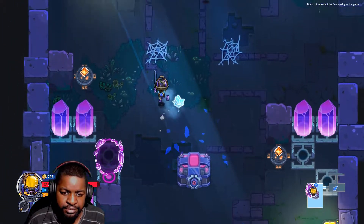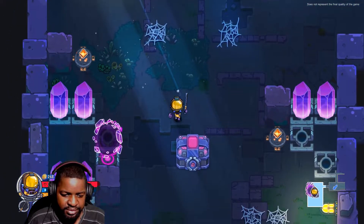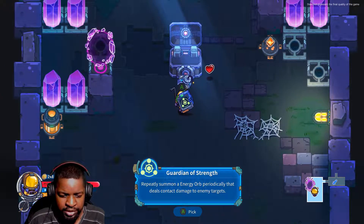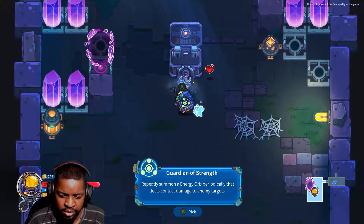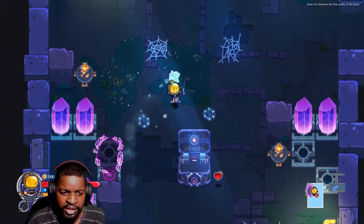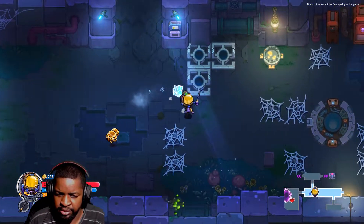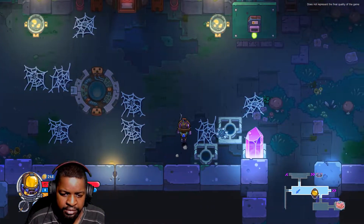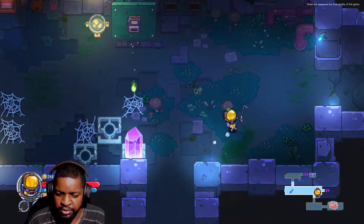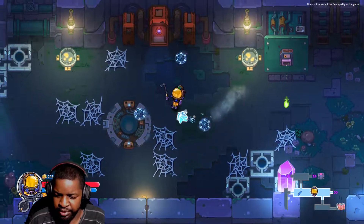What do y'all have? What is this - a mini laser shooter? Deal. What's in here? Send him some guardian of strength - repeatedly summon an energy orb that deals contact damage to enemies. I'm glad I came in this room. Let's go in there, see what else. Sorry Kitty Paws, I cannot take you. There's a room with a treasure that way - I know I got to go in there.